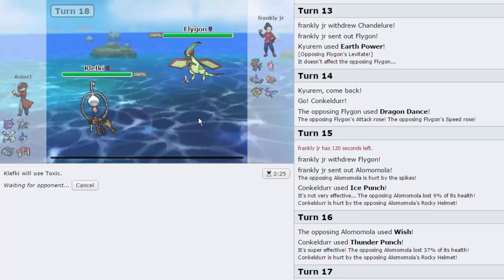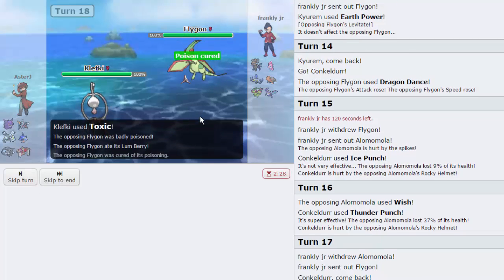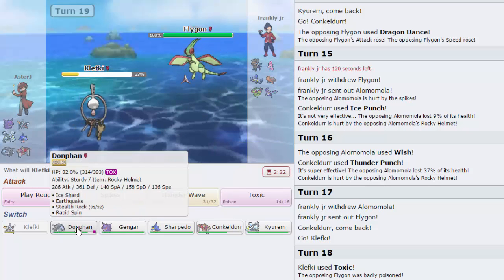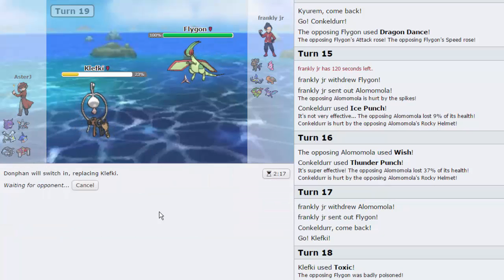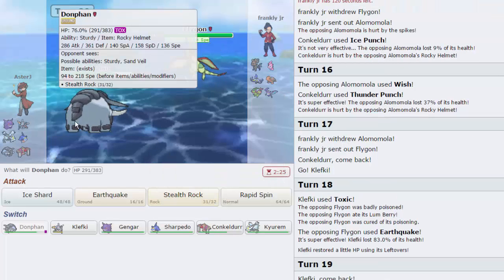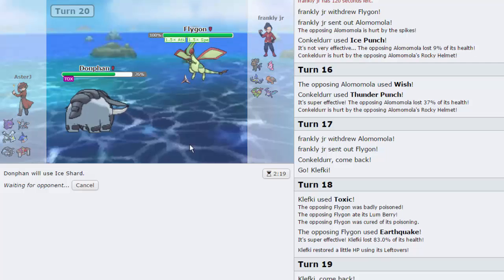I have Ice Shard on Donphan, which is very nice if I Toxic this Flygon. He might go straight for EQ but it's okay. I also have Sharpedo that can sit in, Protect, and swap out. He's Lum Berry, actually - kind of surprising, I expected a Z Crystal. I'm going to go Donphan this turn. I want to keep my Klefki because if I can get up more Spikes that's awesome. He goes for Dragon Dance and I have to go for Ice Shard - I have to weaken this thing.